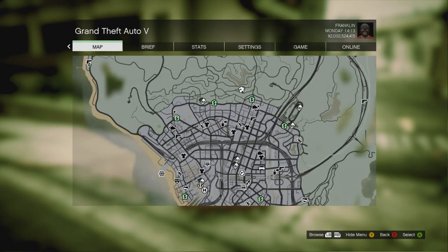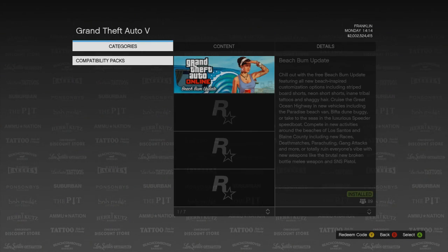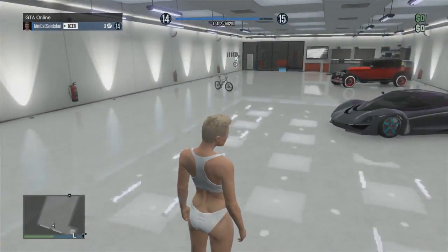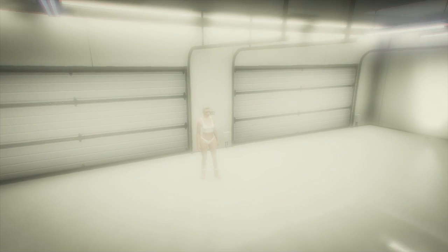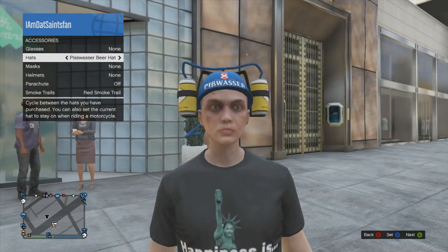The one problem is it's random. Some people have told me they've gotten all of the beer hats; some people told me they only got one. So it seems completely random which hat you actually get. For me I got the Pisswasser hat, and although it doesn't look the greatest — I would have preferred one of the other hats — I'm still happy because now I don't need to go wait hours to find a special crate.